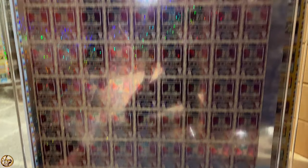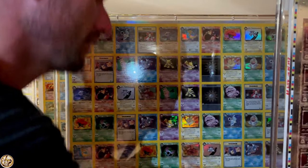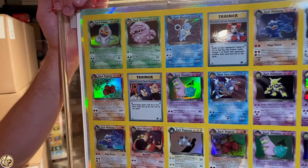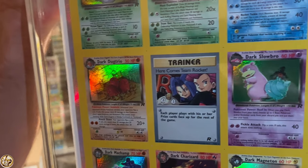I got this off the print production manager. It's got a white back to it. This is probably my most unique sheet — it's got a test foil front. If you look at the foil, it's pretty glossy. This is a foil that they never went with. You can really tell on the dark deck trio.